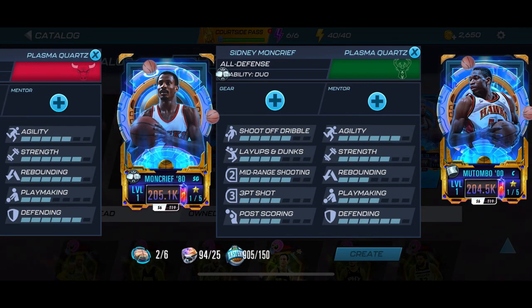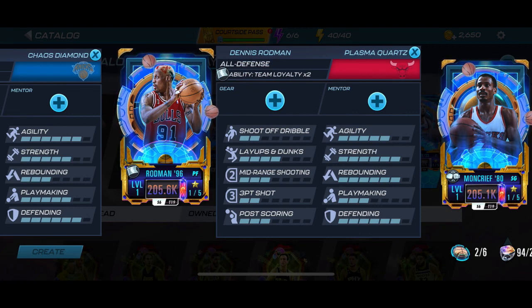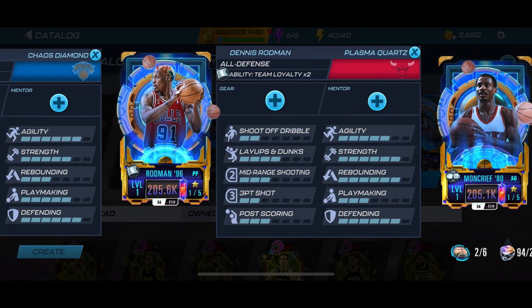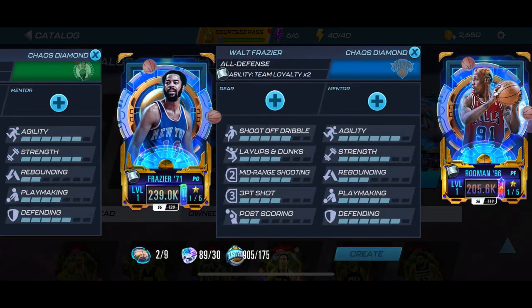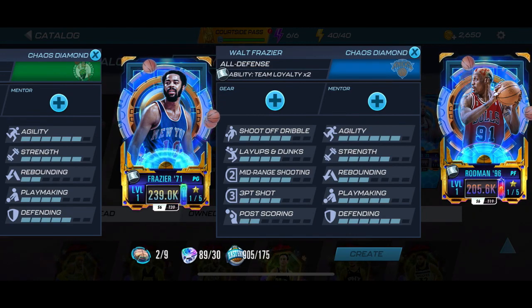Kicking off the plasma tier we got Mutombo, and then we have Sidney Moncrief — also a new craftable card I've never seen in the game. Now Dennis Rodman — I feel like his rebounding should be maxed out because with the plus one to each stat, his rebounding was already at a six from previous cards I've seen of him. I'm not sure why he's not maxed out.